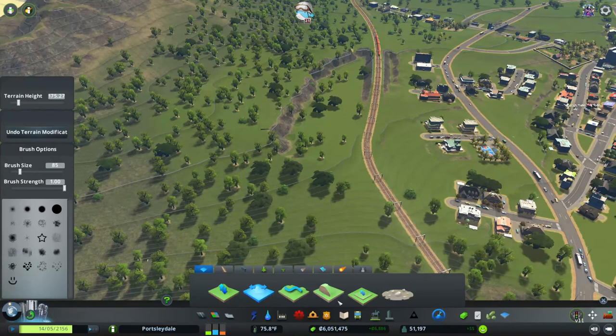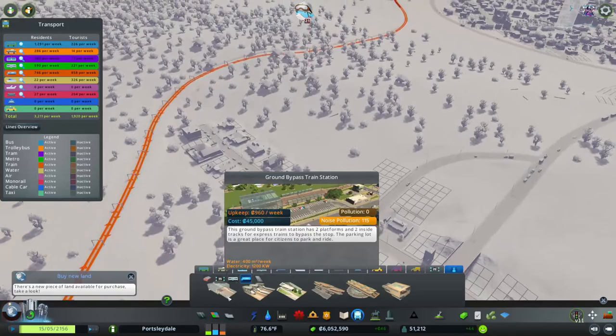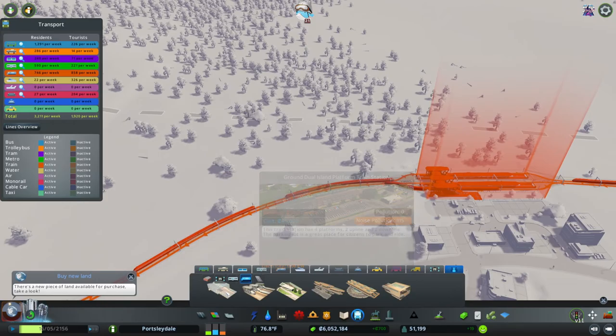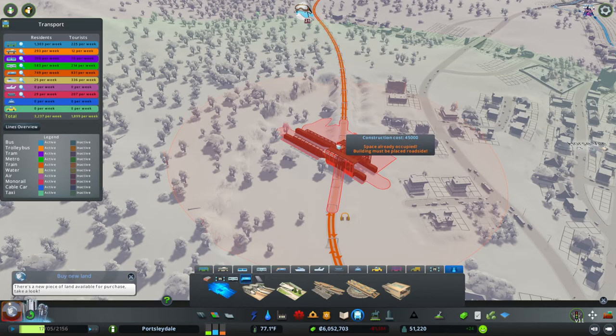Obviously we need to choose a train station that will allow trains to run through it that we haven't chosen already. We have that fancy one up here, so we're going to have the not-so-fancy one down here. I'm going to spin that around so it's in the opposite corner.